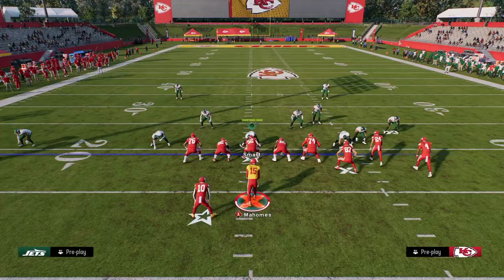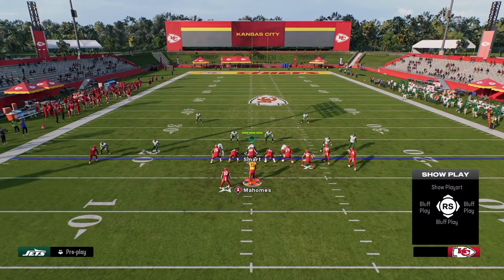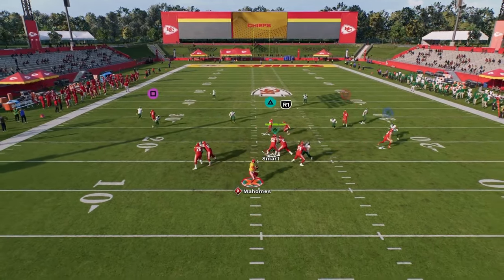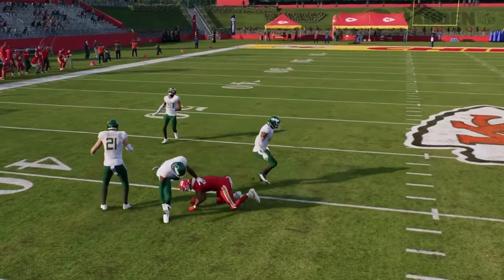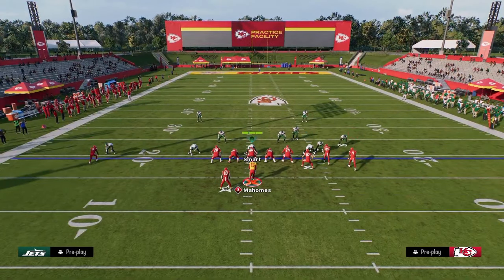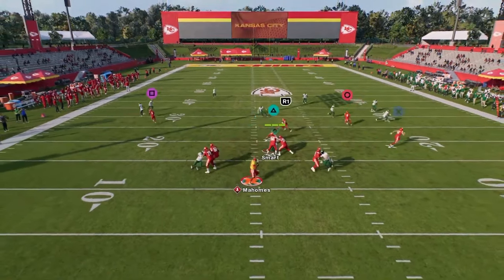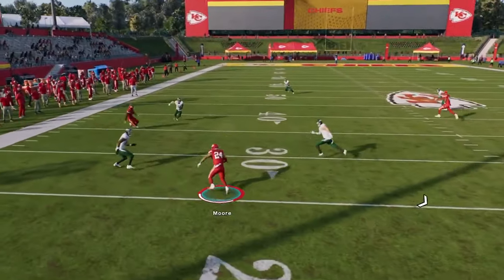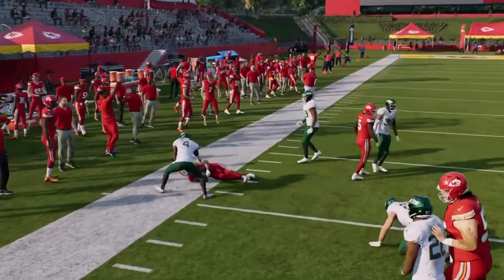One big tip with running Double Post: you want to be possession-catching that post if you don't have a clear-out streak. You'll see here we're going to possession catch that and make sure we secure the catch in the middle of the field. If the defender's over the middle of the field and backs up, that's where you want to look to your tight end flat route, your drag, or your running back in route, as those routes are really effective for those different types of coverages.